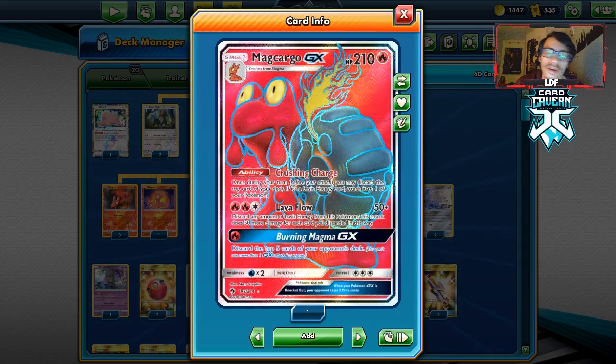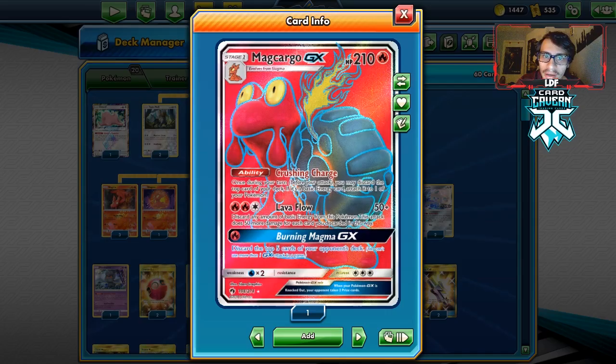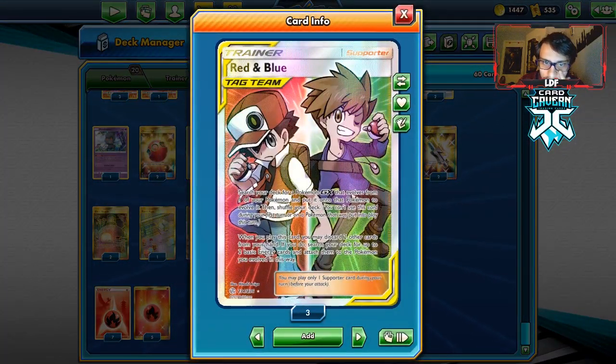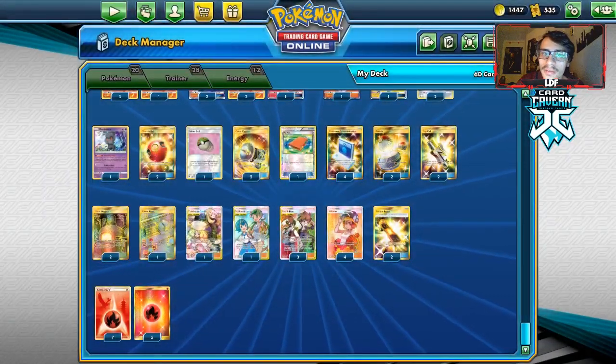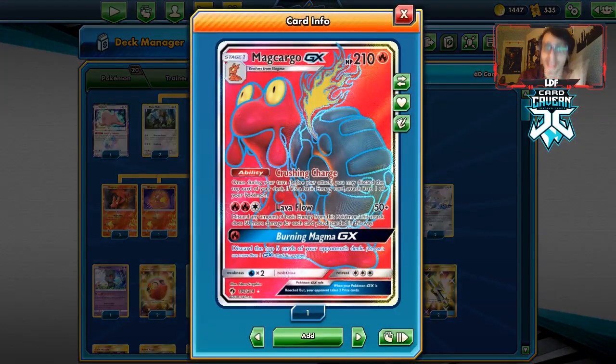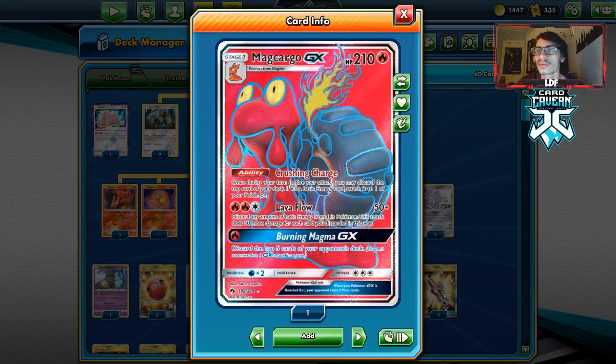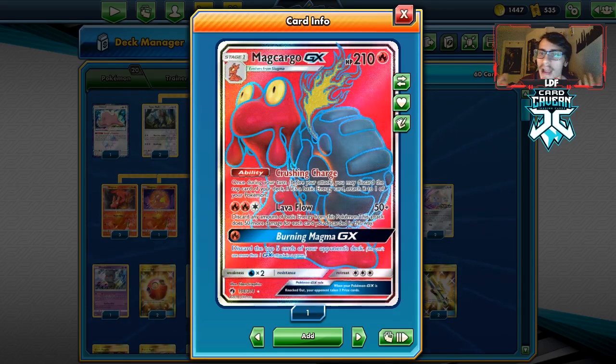Shout out to the sponsor. Now let's look at the deck. Makargo GX — we're going to be trying to power this guy up through Red and Blue, which lets us discard cards and then evolve Slugma straight into Makargo GX and get two fires on it, powering it up. That's already doing 150. And if we already attached from a few turns earlier or attached for turn, out of nowhere we're getting like four to five energy on this guy and we're one-shotting anything in our path.